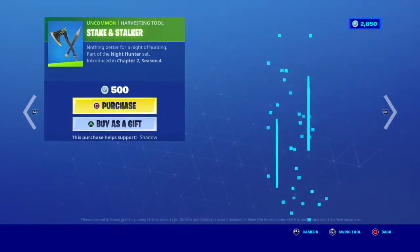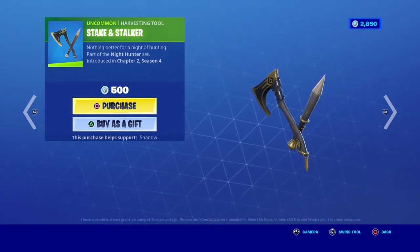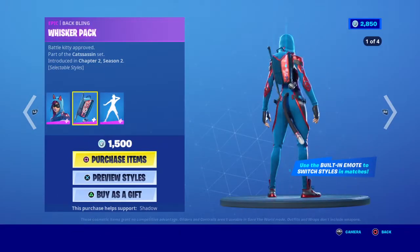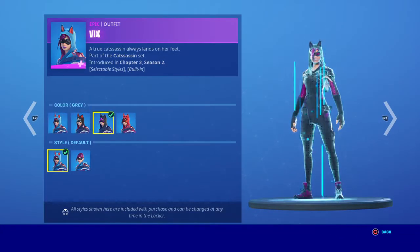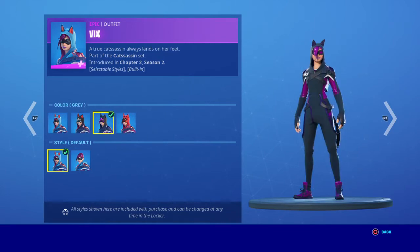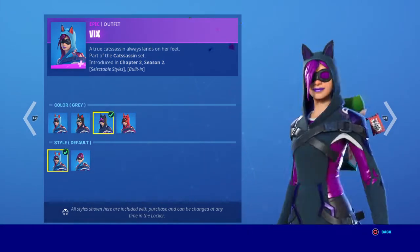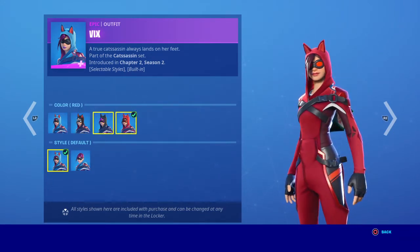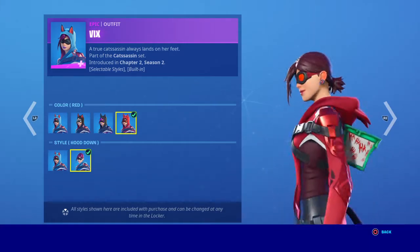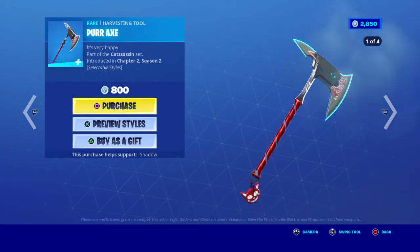I thought this was a Halloween skin. We got the Stake and Stalker pickaxes. We got the Vix skin - I can buy this. We got the black style, I personally like it. How is this a gray? This is freaking purple. Okay, we got black and we got red, and we can take the hat off. Got that, and we got the pickaxe.